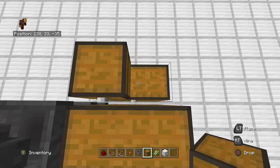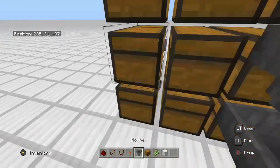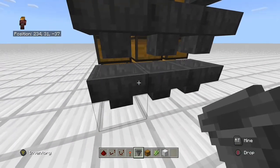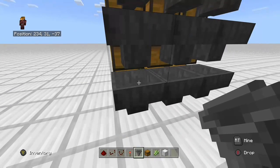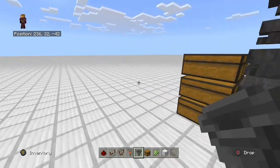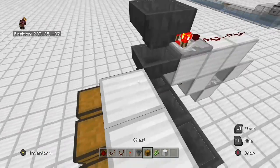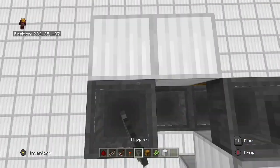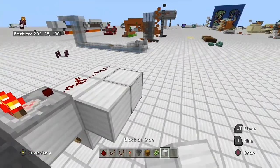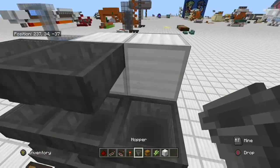I'll build a couple more modules and explain the redstone. Even with that hopper having 64 items in it and the four filter slots filled, you will never get a redstone signal strength of more than three. And you need a signal strength of four to start interacting with the modules next to one another. So that's why this thing will never break.